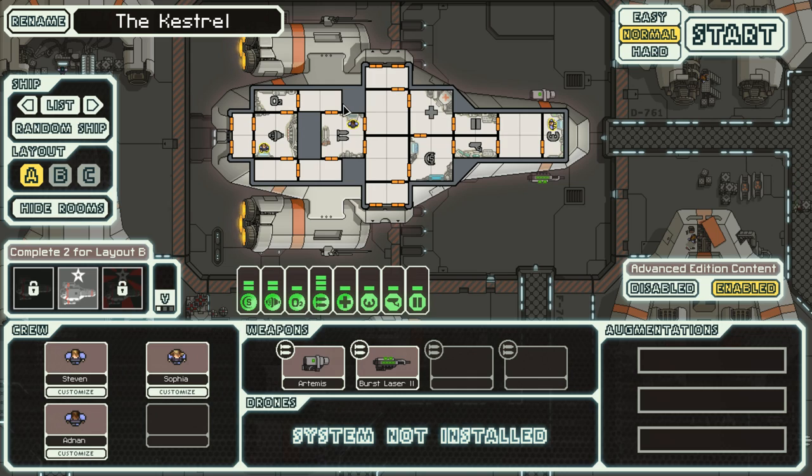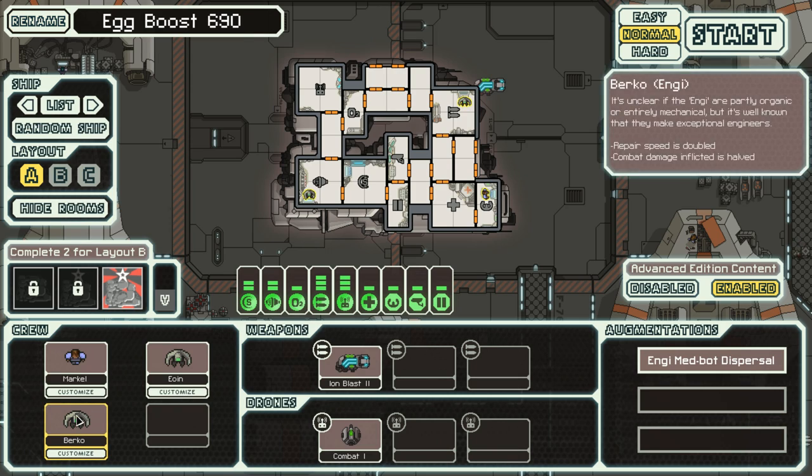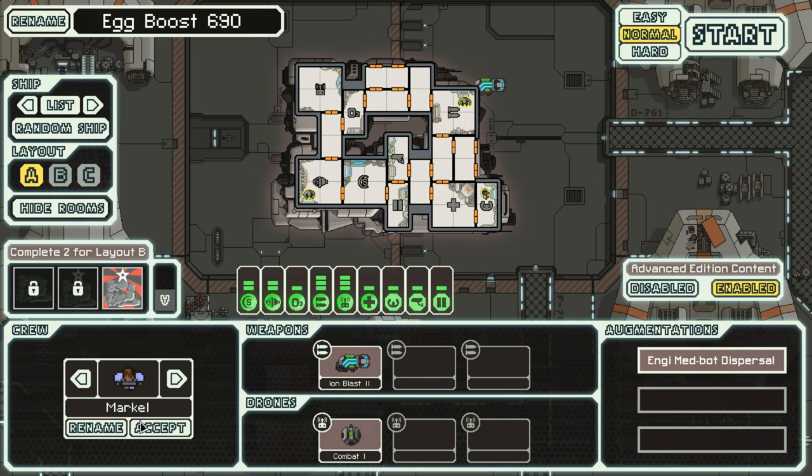I made the executive decision that we will not be chopping up FTL runs, so when we start the video we will end the video in either sweet victory or agony of cold-brewed coffee defeat. Where we last left off, we did a run with the Kestrel layout A. I figured hey, let's mix it up, let's go with the Rock ship, and we're gonna rename it — we'll call this Egg Boost 690.